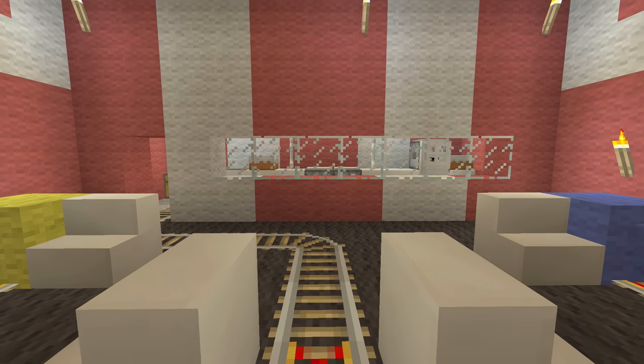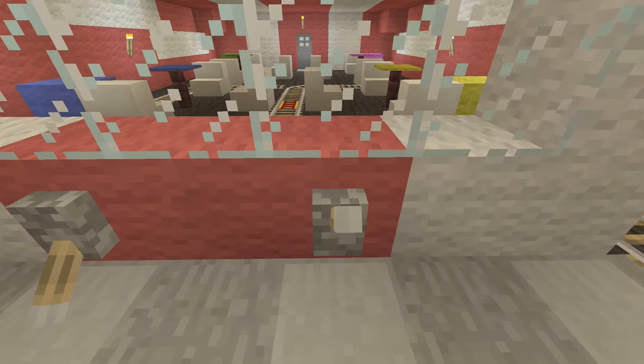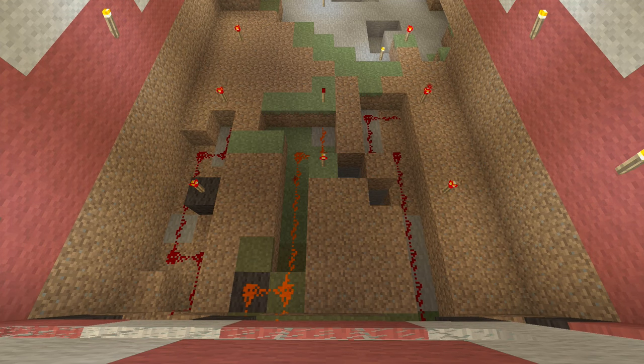My 7th favourite redstone creation is my Snack on Track restaurant. This redstone allows you to program in a destination by switching 3 levers. The minecart will then take you to the exact table you want and back again. It's simple to use and really fun to play with. It was the best way I could think of to give the effect of waiters being on roller skates.